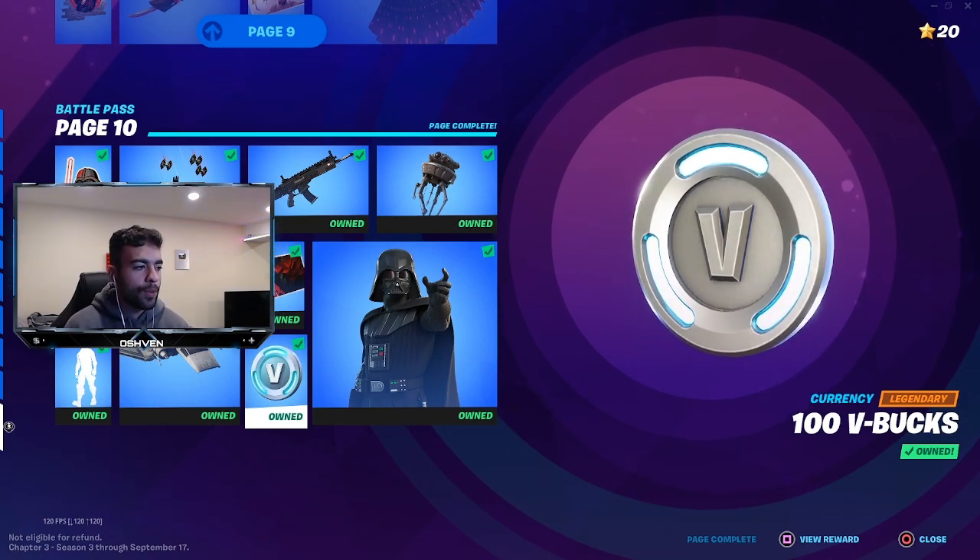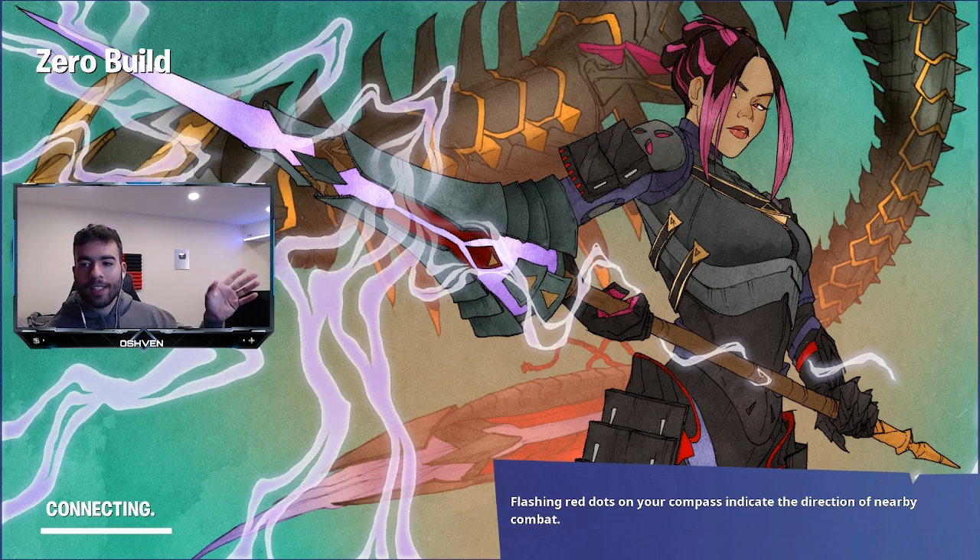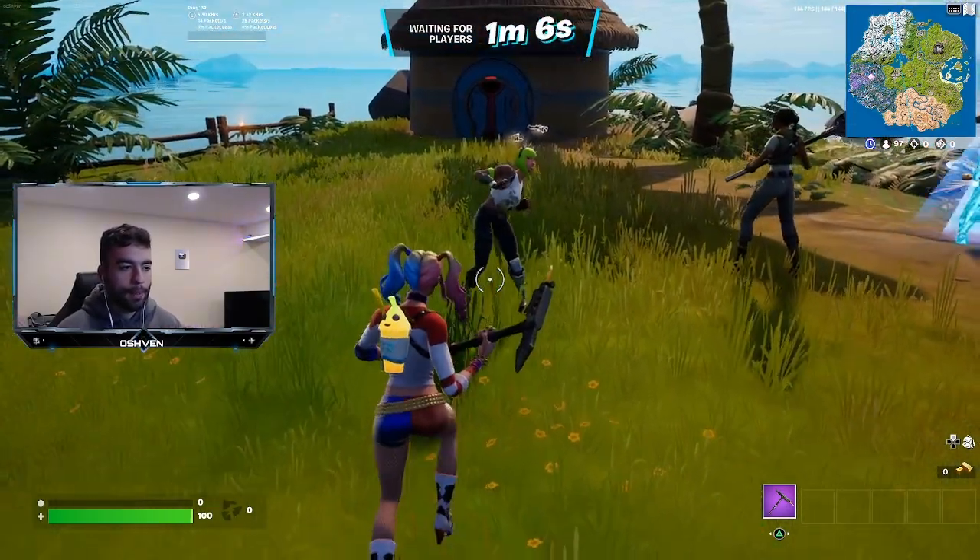It's basically like getting free V-Bucks here in Fortnite. Whenever there's free rewards, it's always like getting free V-Bucks because technically you're not buying the item — you're getting it for free. So if it ever does come to the item shop, you'll have to use V-Bucks to unlock it. I'm going to showcase how to get this done in the most quick and efficient way, step by step.